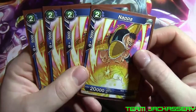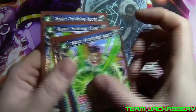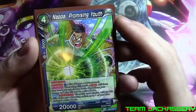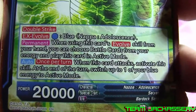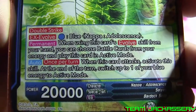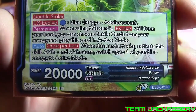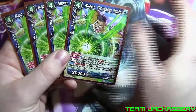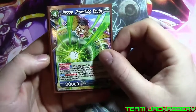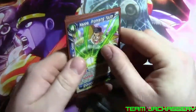Next, we got 4 copies of Nappa Adolescence — he's our 2 cost, 5,000 combo, 20,000 power vanilla — just because he evolves onto Nappa Promising Youth. We run 4 copies of him too. He's got 4 cost, 5,000 combo, 20,000 power Double Strike, EX Evolve 1 blue on a Nappa Adolescence. When you use this card's Evolve skill from your hand, you can choose Battle Cards in your Energy and play this card in Active Mode. So if you play Nappa in your Energy, you can evolve from your Energy onto this Nappa. And once per turn, when this card attacks, activate this skill at the end of your turn — switch one of your mono blue Energy to Active Mode. So he lets you get your Energy to Active Mode in case you want to use your negates, and he's also a 20,000 Double Strike beat stick.